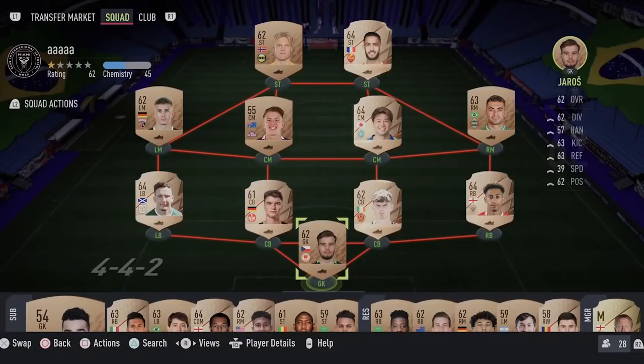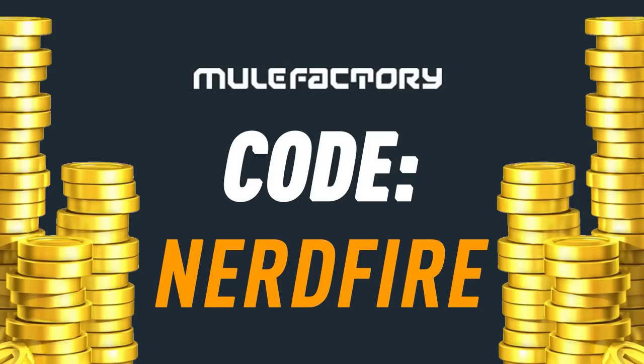Team of the Year is here, we've got some packs to open - promo packs and safe packs. If you want to kick-start your FIFA 22 team off with a bang, head over to mooglefactory.com for the cheapest, most safe and reliable coins, and use the code nerdfire at checkout for five percent off your order.